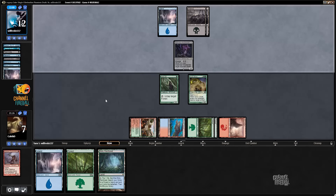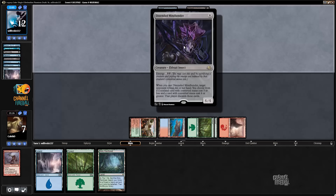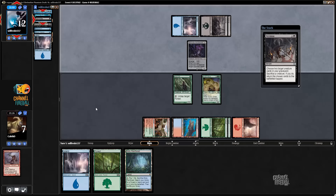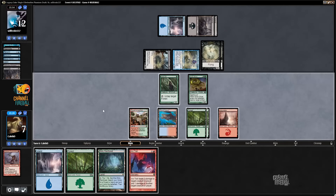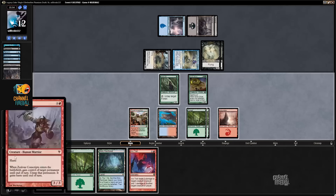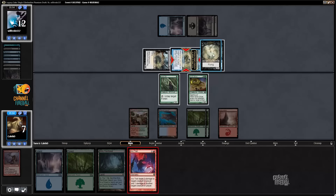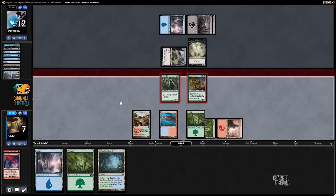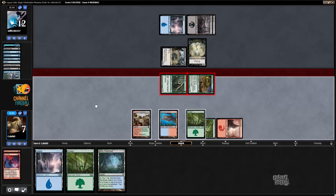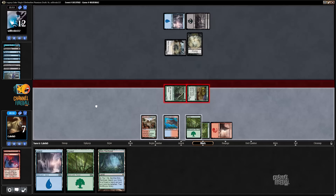I can't really afford to let a Mindbender smack me around. It's a pretty good Victimize. Arc Trail — is that any good? It's kinda good. It'd be a lot better if we still had Zealous Conscripts in hand. Two damage, one damage — clear those.